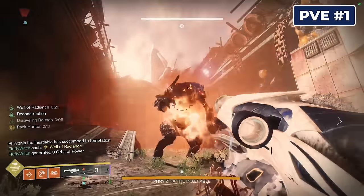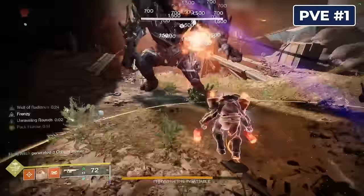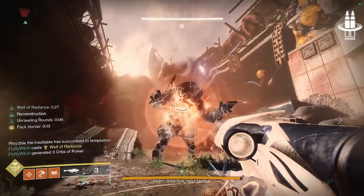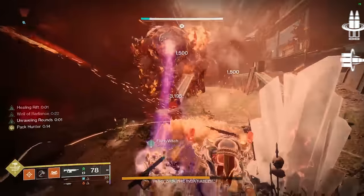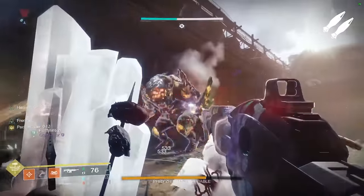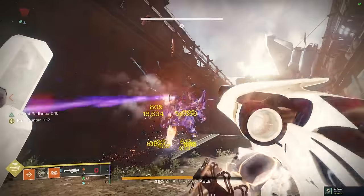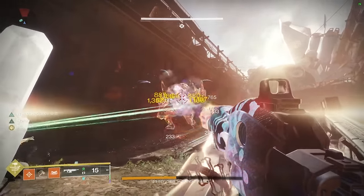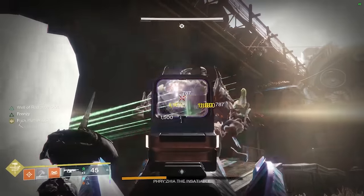Our final slot goes to a rocket launcher that used to be a complete joke and is now basically the king of all legendary rockets in the game. Apex Predator had a massive surge in usage when it became craftable, and now with combinations like Reconstruction plus Bait and Switch, it's an absolute top DPS option for many fights. You can also go for Bipod if you're looking for more of a high burst damage roll. This was once almost a meme drop from the Last Wish raid, and now it's nearly a DPS staple in every LFG raider's toolkit. Since it's craftable, you just need to collect your red borders and create any version you like.